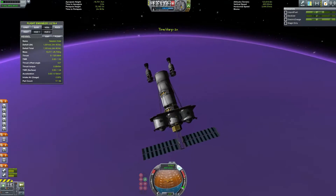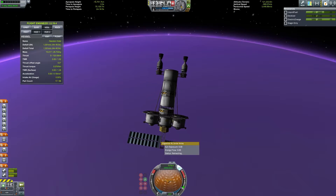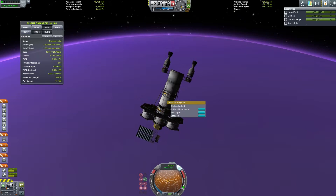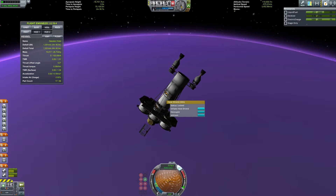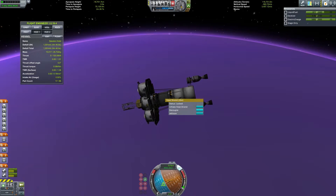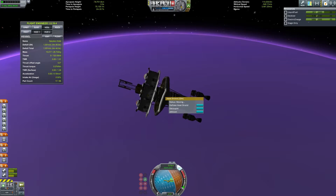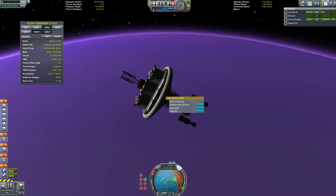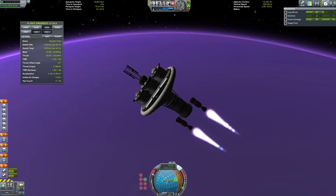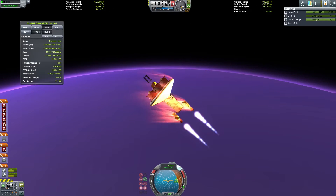Now we want to start decelerating. Retract panels. Retract panels. Can I inflate the heat shield while I'm still here? Let's quick save. Inflate heat shield? Yes! It works! Safety measures — 10 out of 10. And now we begin the frightening descent.